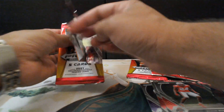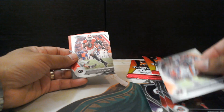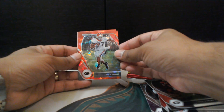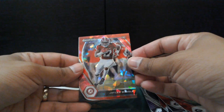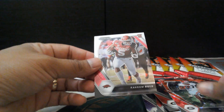So I bought like four boxes of these, so this is like the first box, just wanted to see what I get. Cam Newton, Todd Gurley II, Red Prism Nick Chubb. Jalen Waddell — Red Prism rookie card, that looks nice, Alabama on there. And Rakeem Boyd — rookie card, Red Prism rookie card.